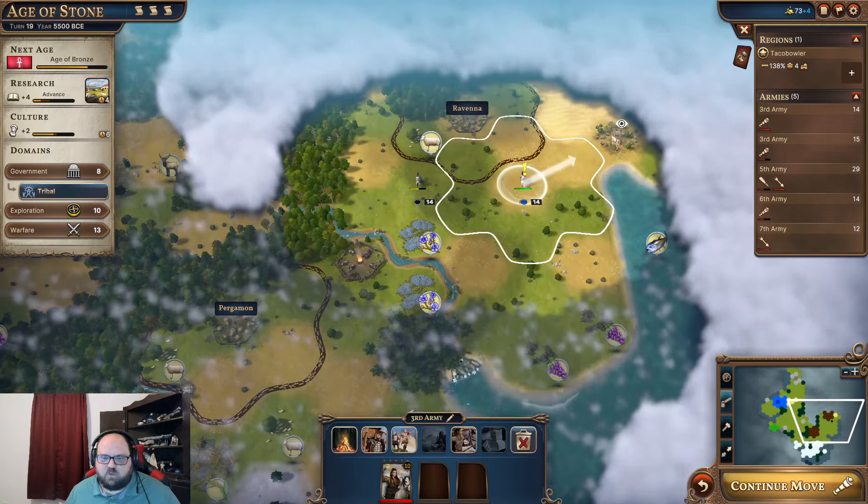Expansion — oh yeah, the settler. I could have used the settler there. Here is our innovation — changes per turn: 10. When it fills up, you get an innovation event. This is the chaos bar — when that fills up, you get a chaos event.